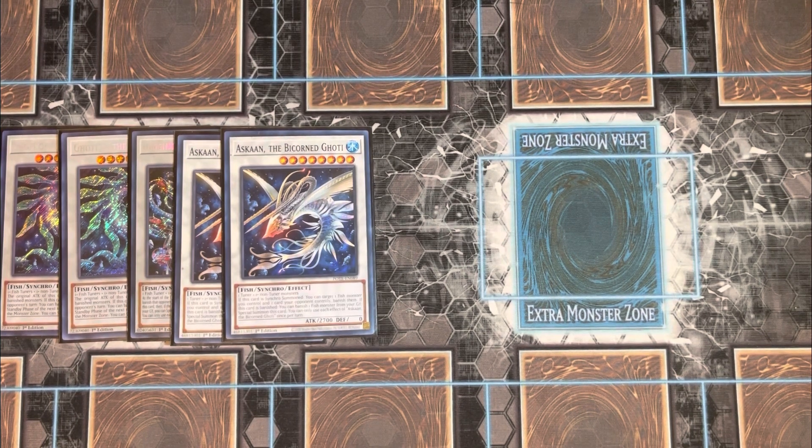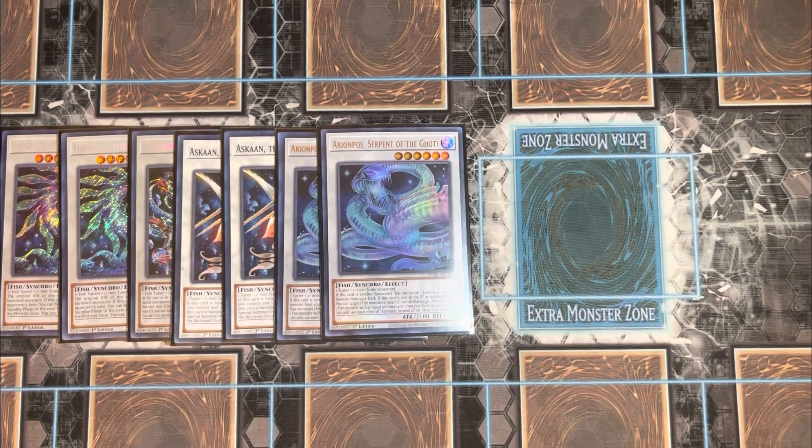You're running two Arian Post, Serpent of the Goatee — a level six water synchro requiring one tuner and one non-tuner. If synchro summoned, you can banish one level six or lower fish monster from your deck. If this card is sent to the graveyard as synchro material, you can target one fish monster in your graveyard, banish it, then add one fish monster with an equal or lower level from your deck to your hand. Each effect is once per turn. Getting this card on the field early turbos out the rest of the deck.